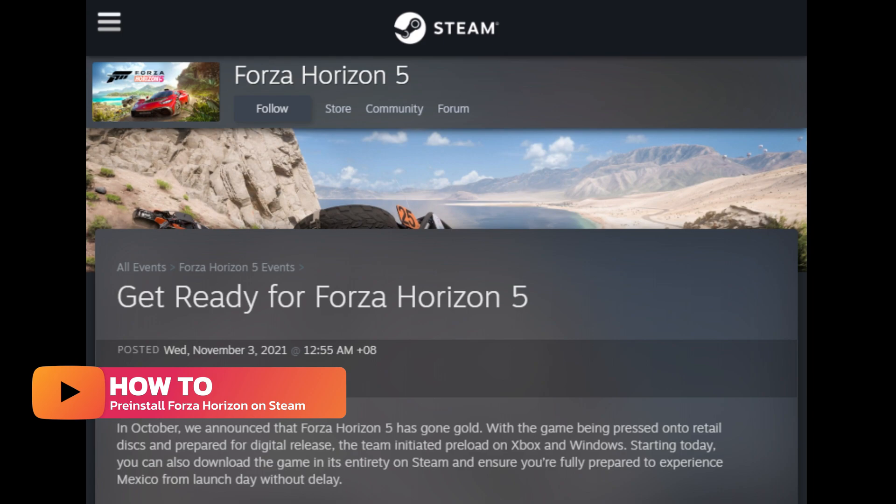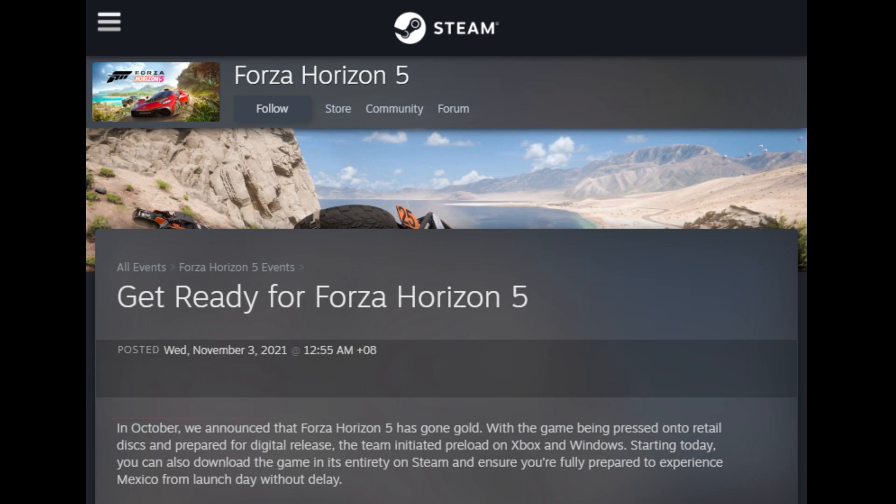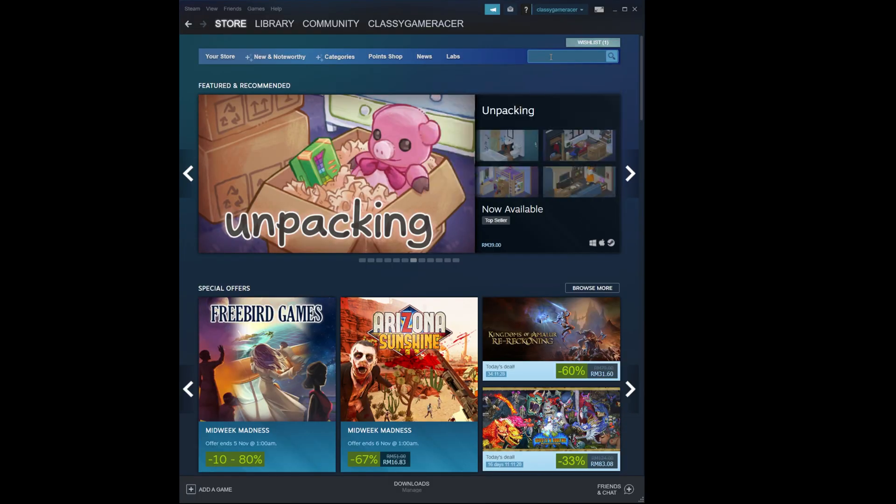This is the excerpt from Steam News released on Wednesday, November 3rd, 2021 at 12:55 AM GMT+8. In October, we announced that Forza Horizon 5 has gone gold. With the game being pressed onto retail discs and prepared for digital release, the team initiated preload on Xbox and Windows. Starting today, you can also download the game in its entirety on Steam and ensure you're fully prepared to experience Mexico from launch day without delay. Preload Forza Horizon 5 now by pre-ordering the standard edition, deluxe edition, or premium edition.